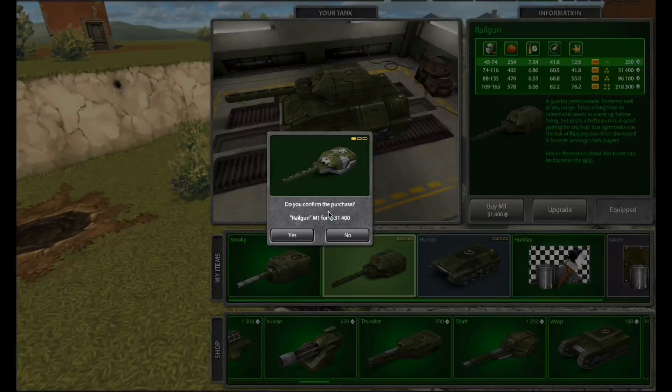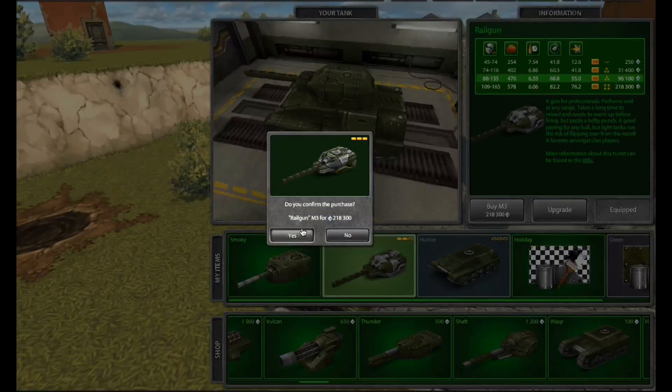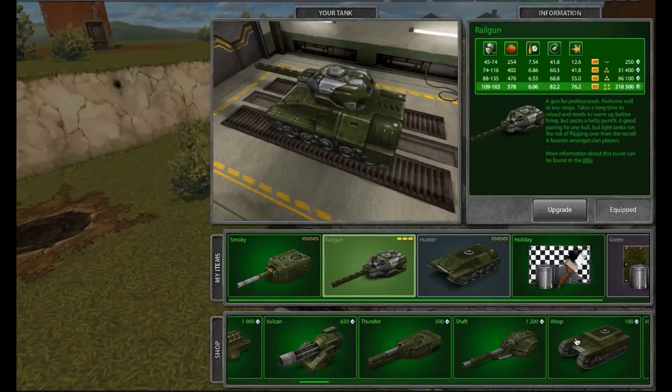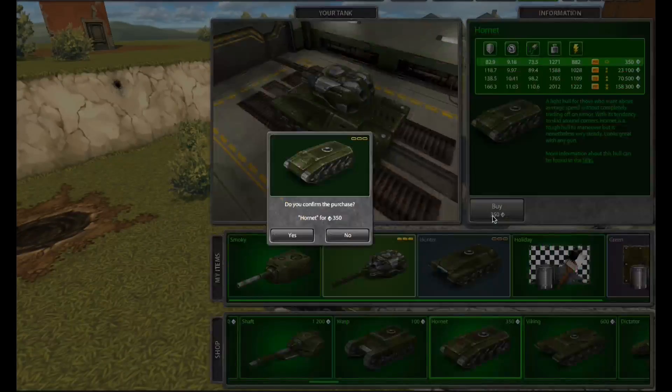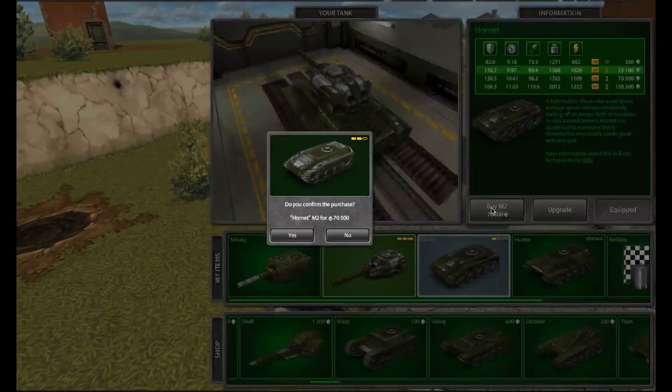Now as soon as you're done, you're going to buy M1, M2, and M3 Railgun like Arabian Noble. And don't forget to buy M1, M2, and M3 Hornet. This will give you the pro status and the pro combo that he always uses.